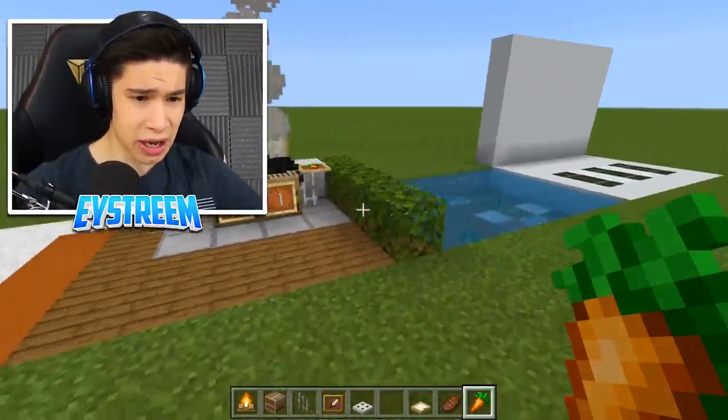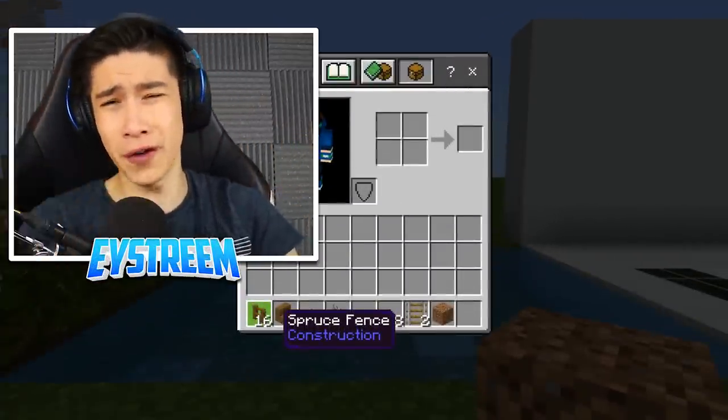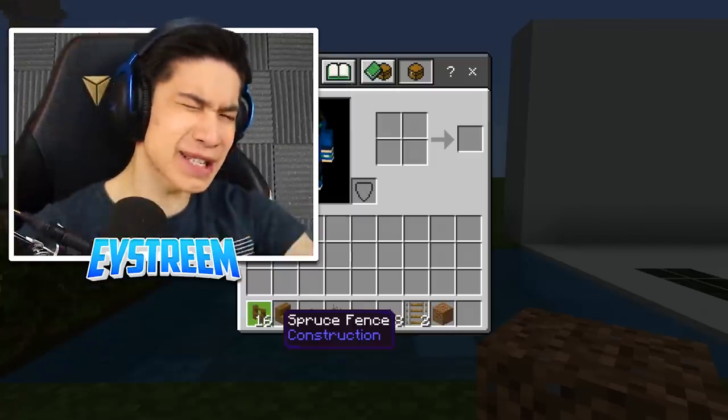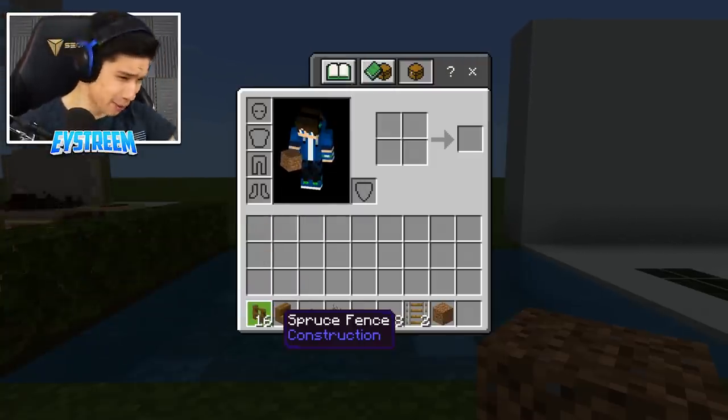Our next build is my personal favorite — the pet swing. You can put your pet wolf, fox, chicken, cow, sheep, pig, or llama on it. I don't discriminate against pets! But if you don't have a pet wolf in Minecraft, you are missing out.